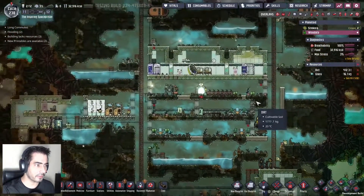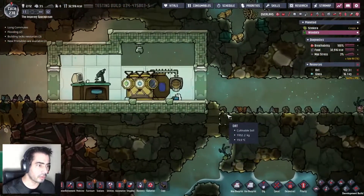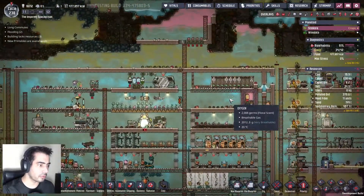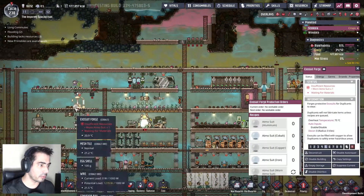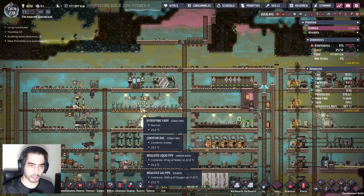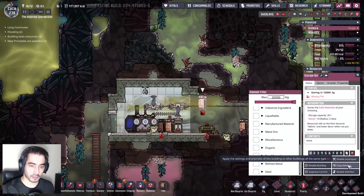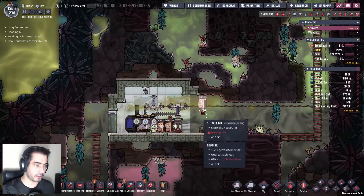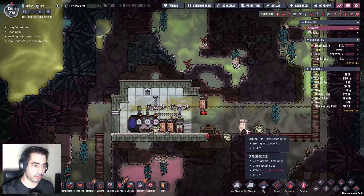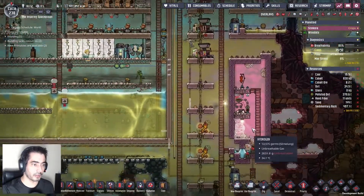Do you have this suit? No — because we have no suits just yet. We do — we have one Atmos suit, two Atmos suits. I forgot about this — I need to grab this, copy settings, put it there, and deconstruct this. So now you'll have your suits, and that should be good.